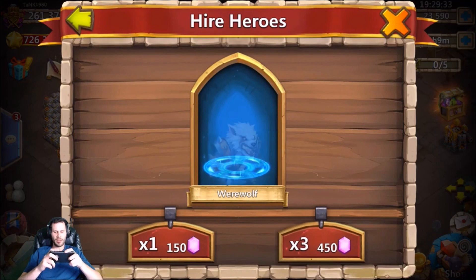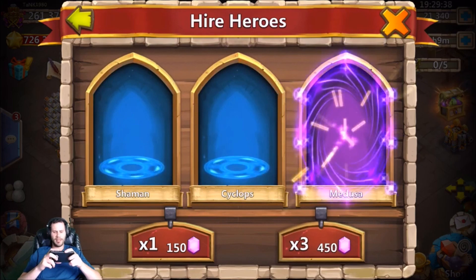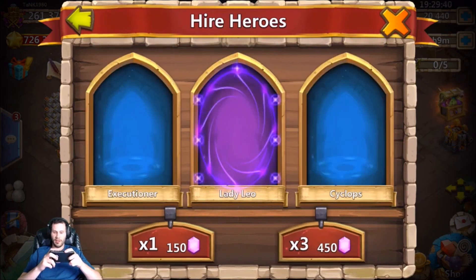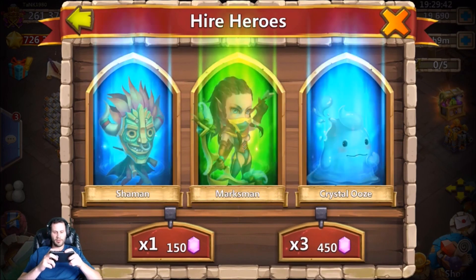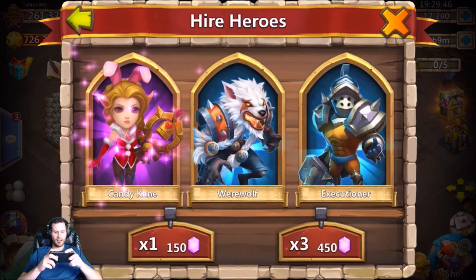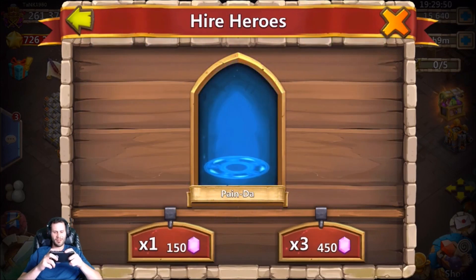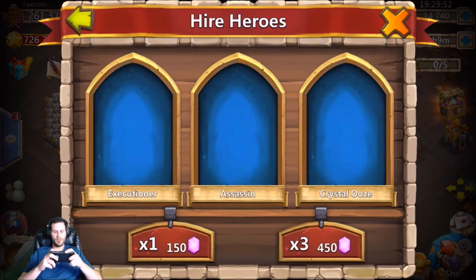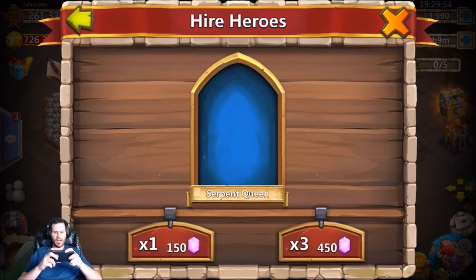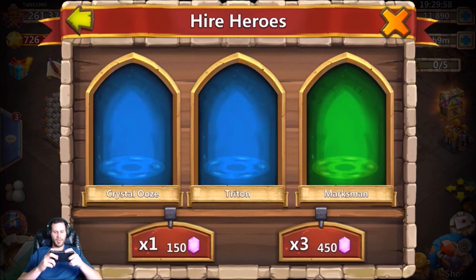Two more greens, a Drac Axe — no thank you. We got 23,000 gems left, I'm feeling something coming. Death Knight, a Medusa — not bad. Lady Leo — no thank you. Come on, give me Gunslinger. Candy Cane — no thank you. Come on Gunslinger. Heartbreaker — I don't think he needs any, he already has two devo Heartbreakers.